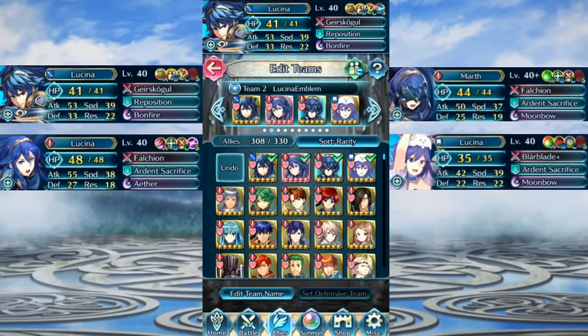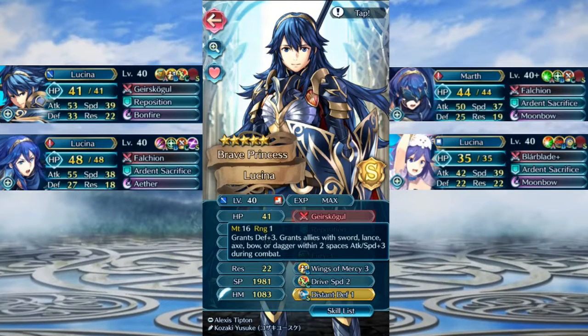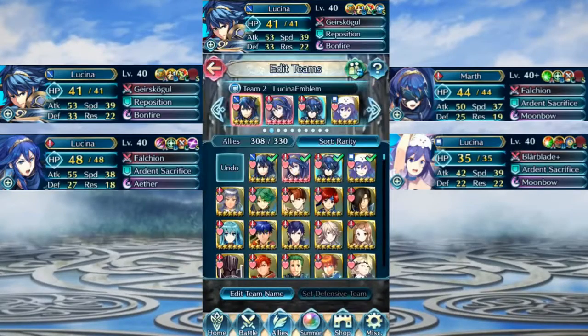We have the four up there and I've given them seals as well, off video. So Brave Cena — I think this one is neutral IVs. Her basic weapon grants defense plus three and grants allies with sword, lance, axe, dagger, and bow within two spaces attack and speed plus three. Then we have reposition, bonfire, fury three, wings of mercy, and drive speed two, and I've given her distant defense.